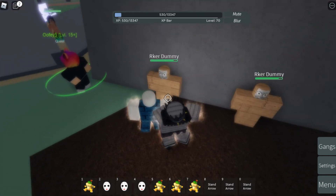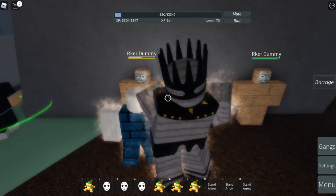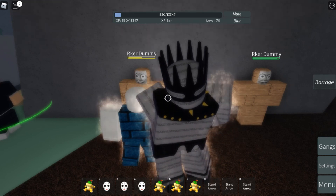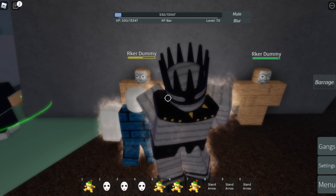Just hold E and boom — as you can see it has 6.7 damage per hit. That's the first ability. Now let's go to the second ability.